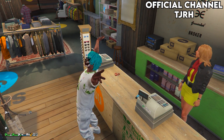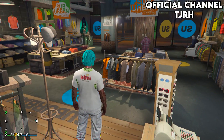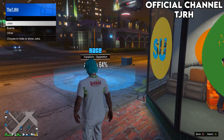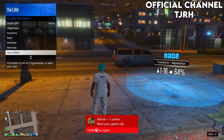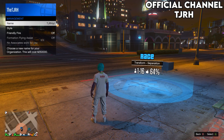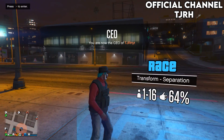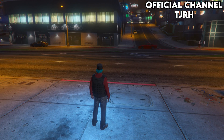Now you'll need the CEO vest. Come to this clothing store on the map. Open your interaction menu, go to Hide Options, then Jobs, and set it to Custom — this makes blue jobs appear on the map. Become a CEO. Open your interaction menu, go to CEO Management, then Style, and equip the outfit with the CEO vest. Make sure your spawn location is set to Last Location, then enter the blue circle and press right on the D-pad.